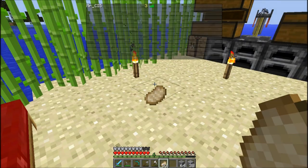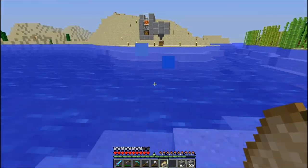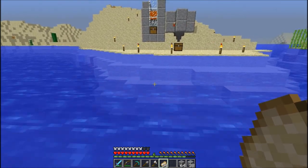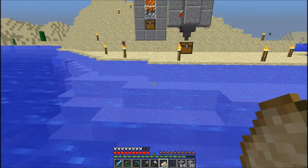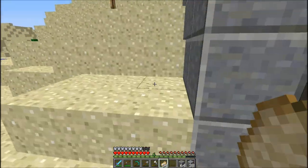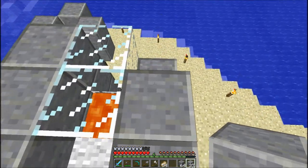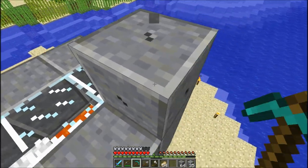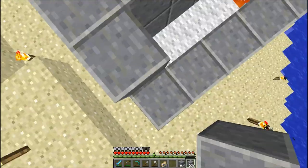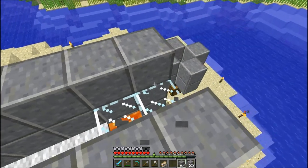You probably also noticed that my death count up in the tab has changed to three. I got three more deaths while I was mining — I was branch mining and apparently I walked into some lava and burned to death. And another time I was working on my nether tunnel, which I'll show you in a bit after we finish this chicken farm — yeah, I died to lava in there too.